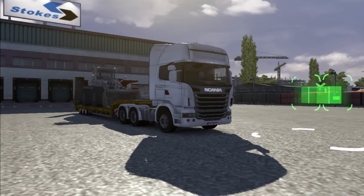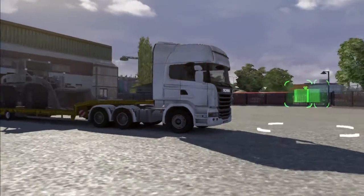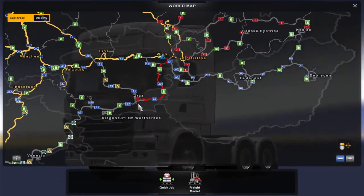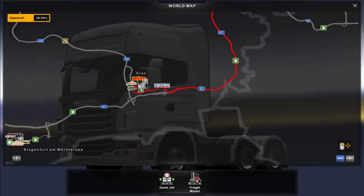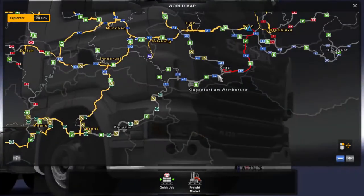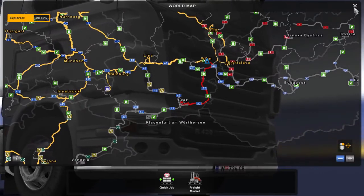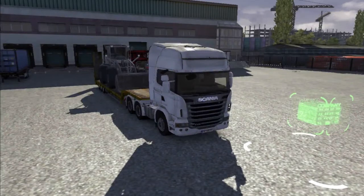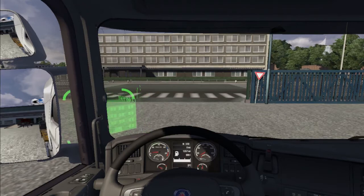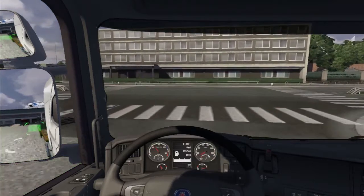Hey, what's going on guys, PSV here and welcome to a Euro Truck Simulator video where we're going to be driving this beautiful Scania on this beautiful sunny day. We are going from Vinning to Graz. Graz is a new place from the 1.12 update. I think these three locations are all new to the 1.12 update. It's not a very long journey but I can sit here and have a little talk with you guys. Let's start the engine — I'm using the Logitech G27 with the clutch pedal and the H-shifter.